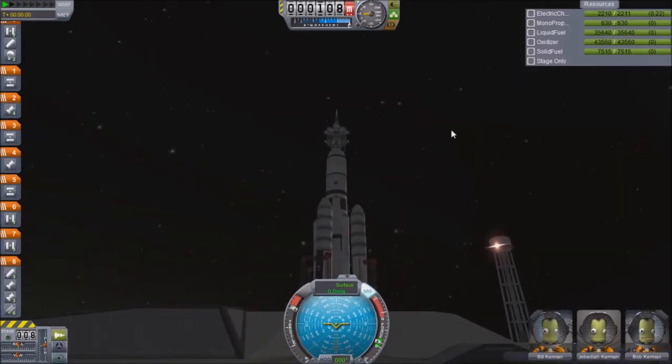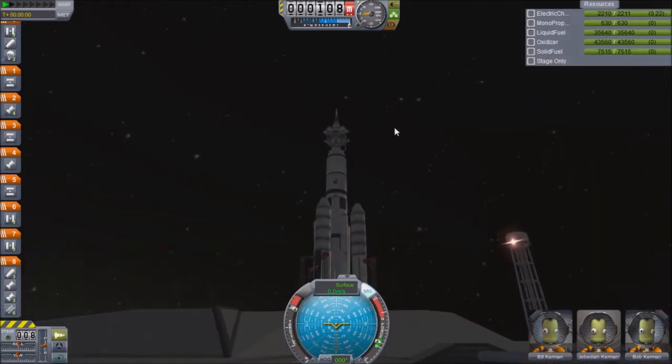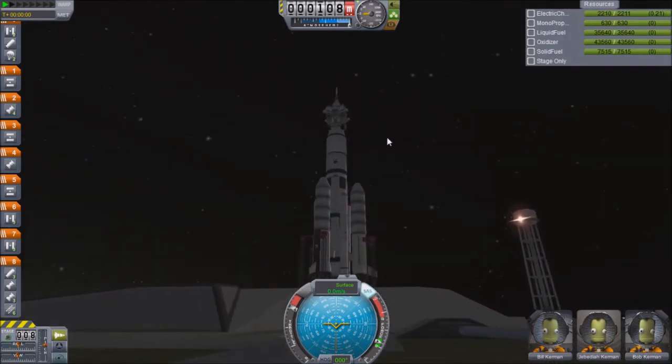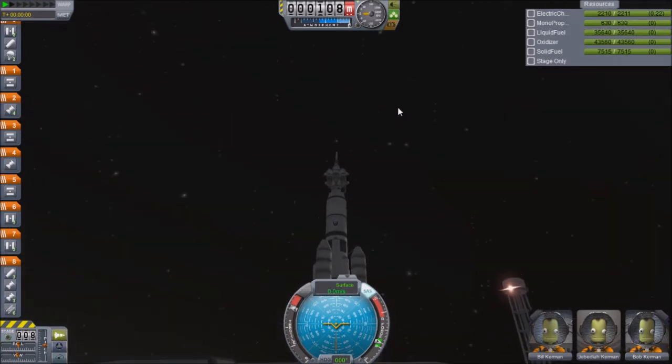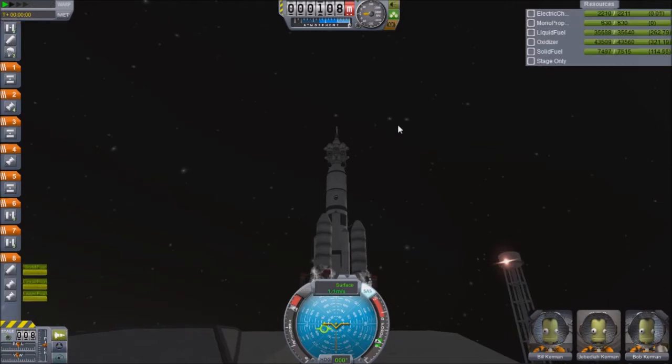Here we are on the launch pad, all fuelled up and ready to go. Bill, Jeb, and Bob are strapping themselves in, getting ready to ride this firework into the sky, and hopefully capture us an asteroid. We are launching in three, two, one.